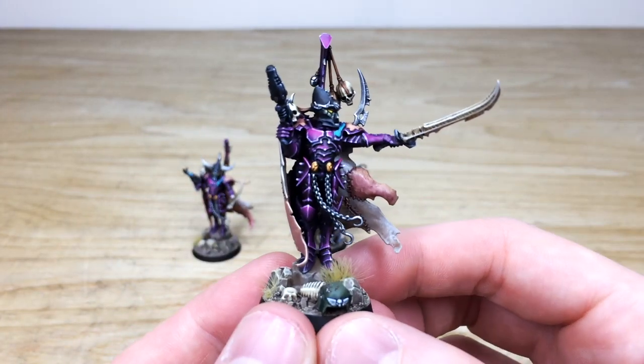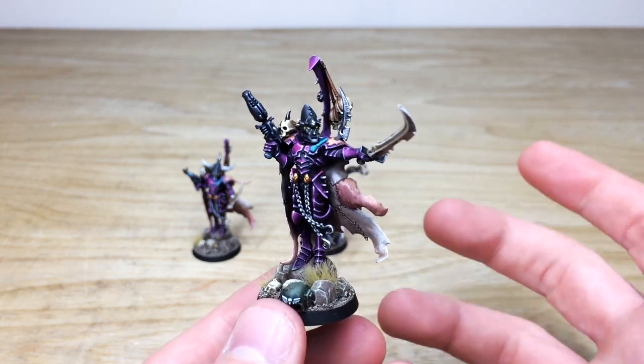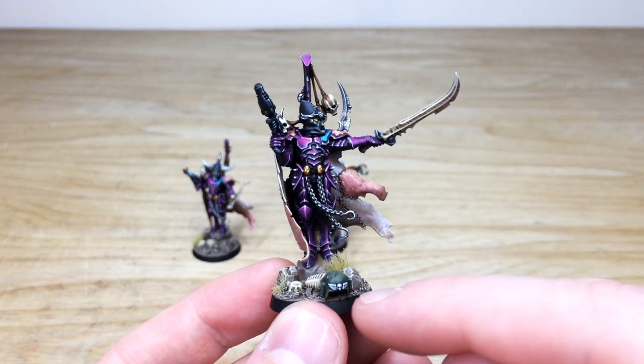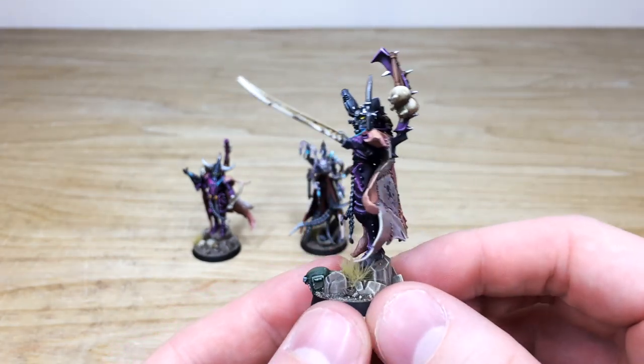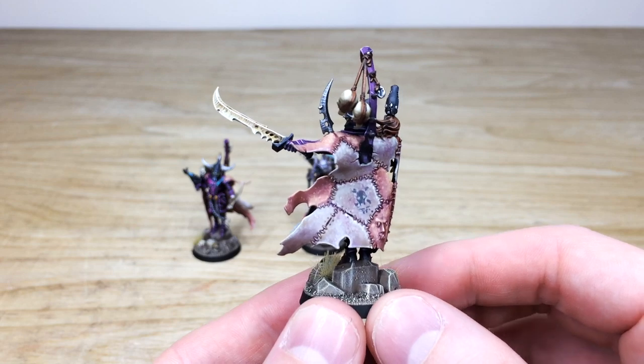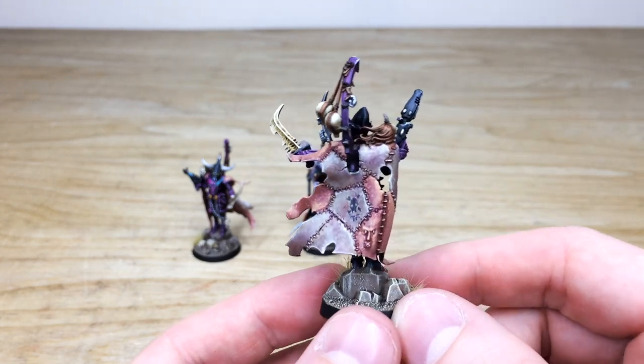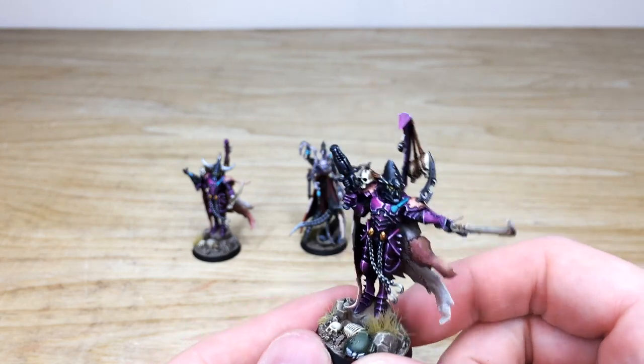The second Archon is very much similar — different pose but obviously the same miniature used differently, with a slight different weapon loadout as well. Different basing with an imperial helmet and some other bits and bobs. We've got the similar skin cape on this one as well but with a different tattoo on this portion of skin, which is really lovely.